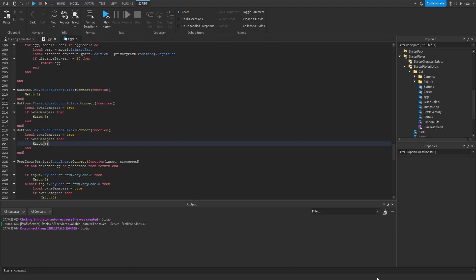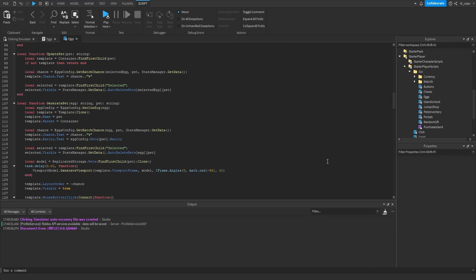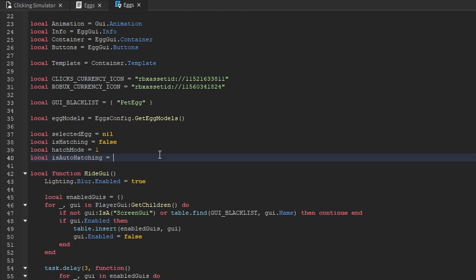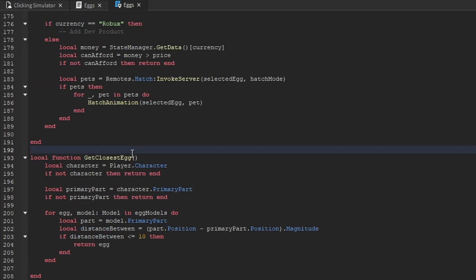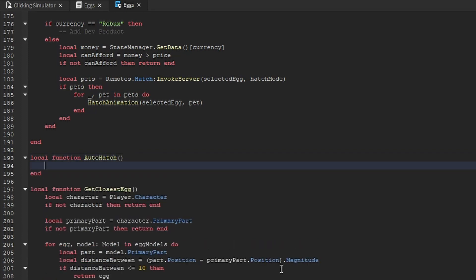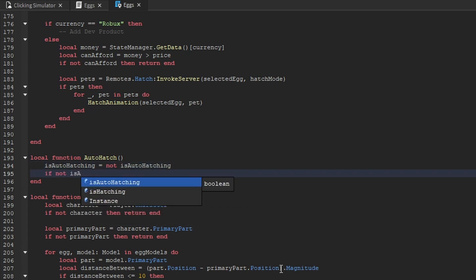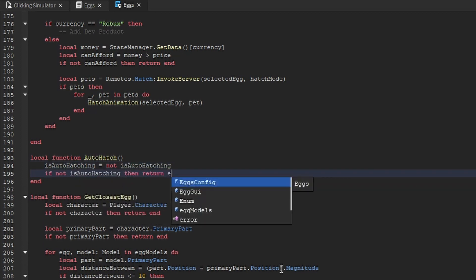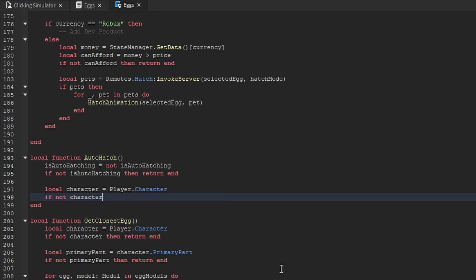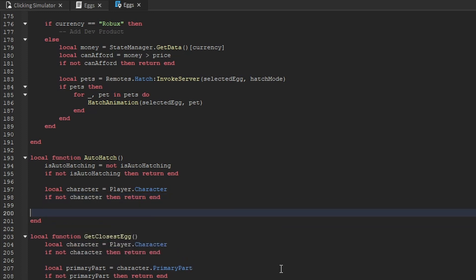Next, we're going to add in the auto hatching functionality. Towards the top of our script, we add another variable called is-auto-hatching, set to false by default. Above the get-closest-egg function, we create another local function called auto-hatch. Inside of this function, we toggle is-auto-hatching to the opposite of what it currently is using 'not is-auto-hatching'. If we're not auto hatching, we simply return and stop the function. We also create a variable for the player's character, and if we can't find it, we return and stop.